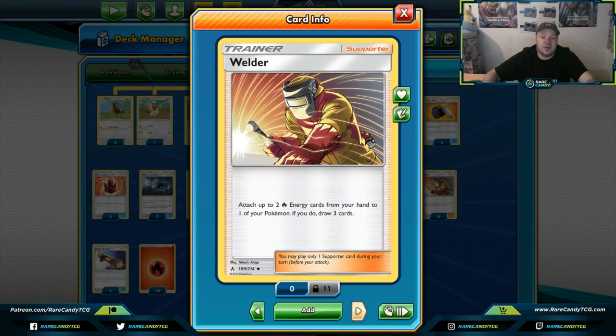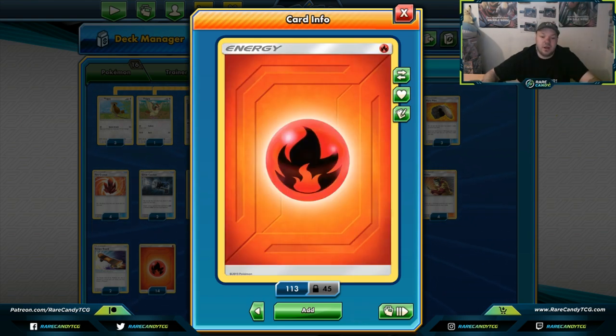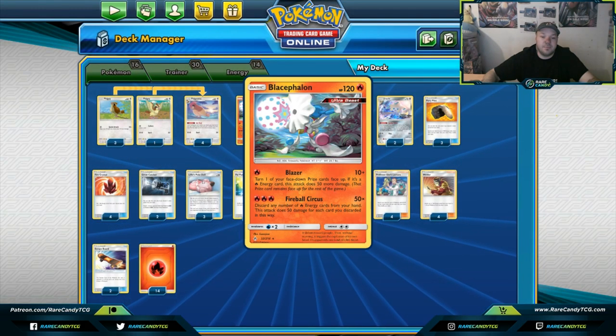Welder — what's there to say that hasn't been said in thousands of videos? This card is absolutely busted: attach two Fire energies and draw three cards. You can't get a better supporter card than this. Welder would still be played in Fire decks even if it were a Prism Star card. Escape Board is really for Jirachi but I sometimes attach it to my birds — do not attach it to Lillie's Poké Doll because it cannot retreat; it doesn't have a retreat cost. Last is 14 Fire energies, which seems sufficient to hit with Fireball Circus and Victini.